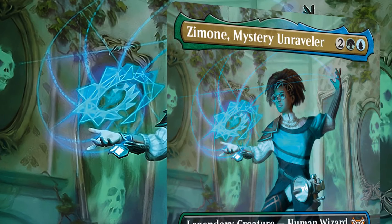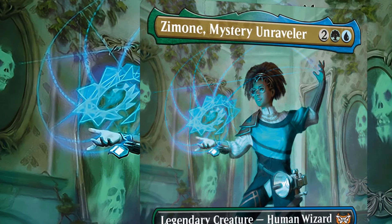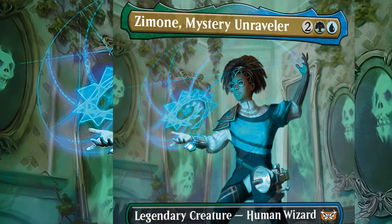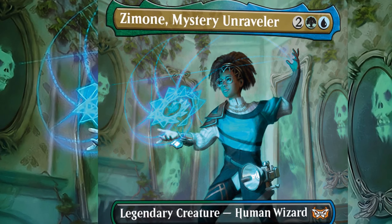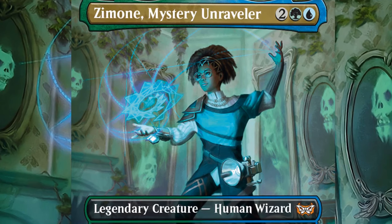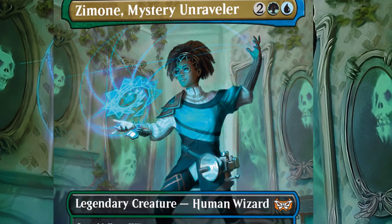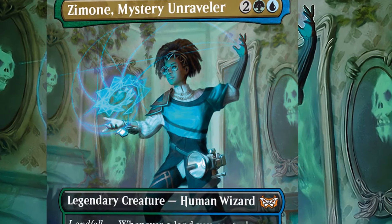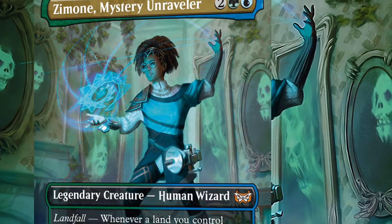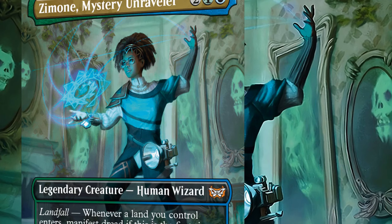So let us planeswalk to the plane of Duskmourne and into the house — the impossibly large, complex, and horrific structure that has consumed the entire plane and its population within it. It is here, in this labyrinthian nightmare, that we'll find Zamone, initially part of the rescue team sent to find and retrieve Nashi from within the house, but now forced to play its twisted game of survival. Having been separated from the rest of the team alongside Tyvar, these two unlikely allies must now face horrors from the psychotic Razorkin, fanatical cultists who worship the house as a god of fear, and bloodthirsty horrors manifested by the twisted dreams of the elder demon trapped within its walls. But just because they're trapped and being hunted doesn't mean they're helpless, as between Zamone's keen intellect and Tyvar's brute strength, they may just have what it takes to complete the mission and get out alive.